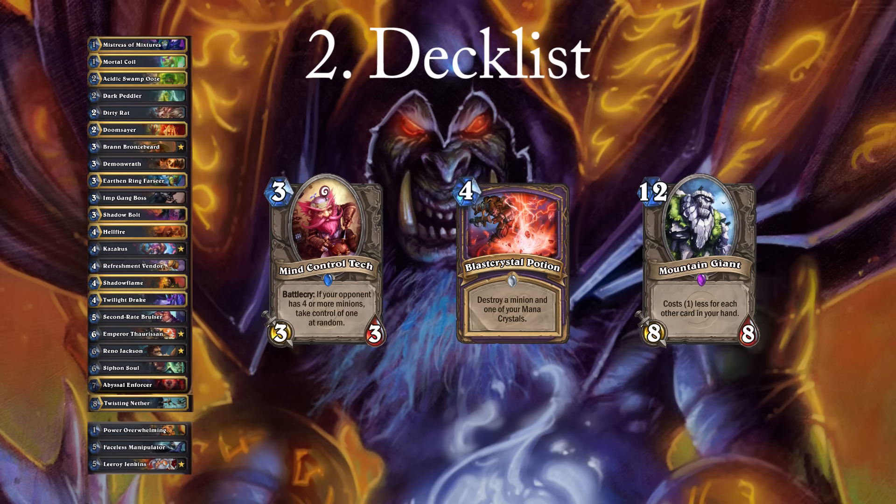I have chosen Mind Control Tech because it helps often versus the most common matchup on ladder, Shamans, and it often works well together with Dirty Rat. I included Blast Crystal because a card like Flamewreathed Faceless can sometimes be very hard to deal with, and it can also provide a nice tempo swing against control decks. My last inclusion is Mountain Giant. I think this card is too good in the slower matchups to not include, as you will see in the mulligans later on.